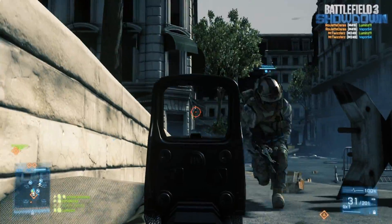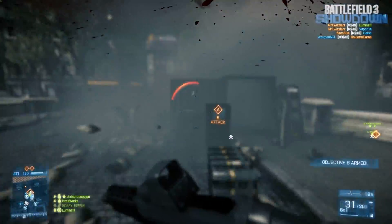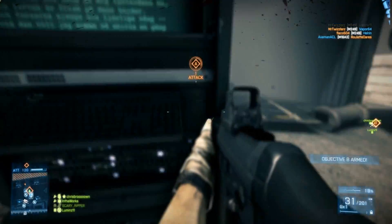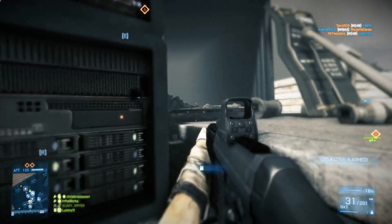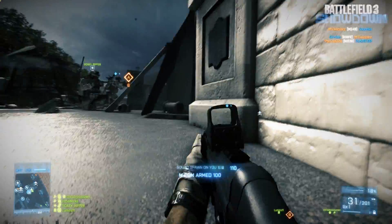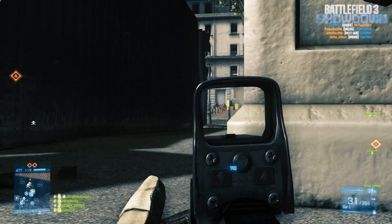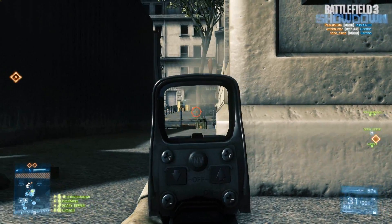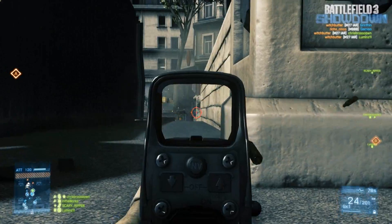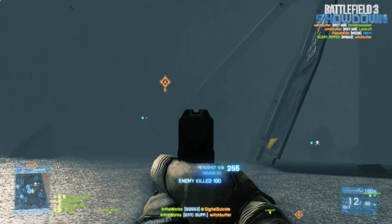That slower reload could be a sizable disadvantage if you get caught in a close-quarters situation. There's not a lot of differences between these two weapons — the main ones rely on rate of fire and recoil patterns. The recoil pattern on the SG553 is mostly side to side; it does not have a lot of upward recoil, which makes it an awesome candidate for the foregrip and heavy barrel combination — and that's not something I suggest for a lot of weapons.